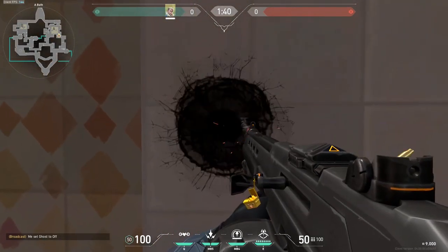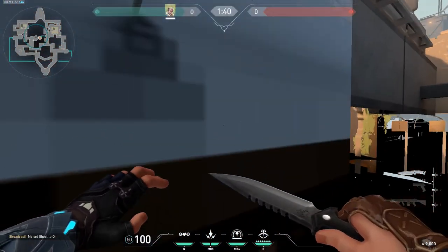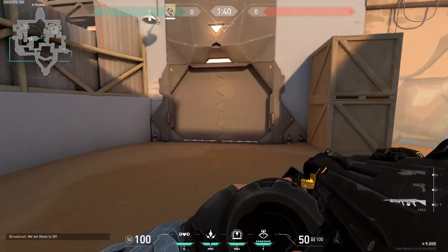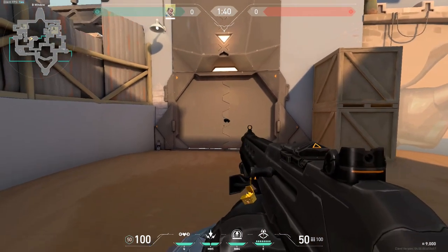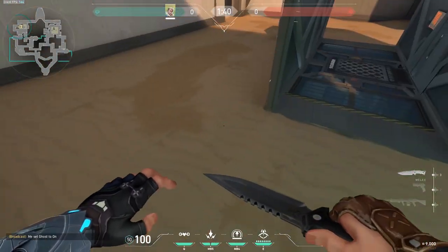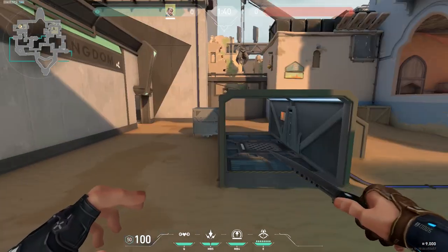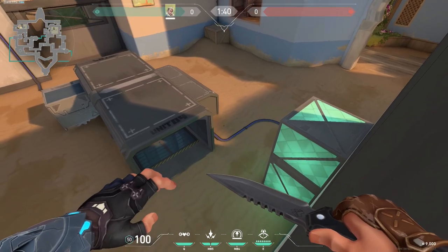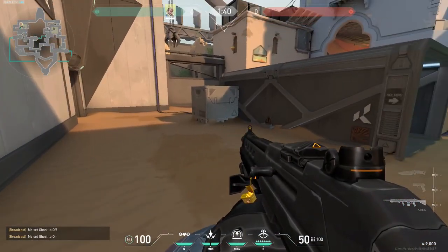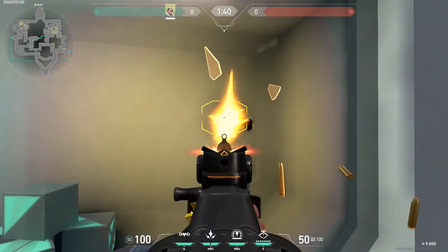That's another potential wallbang spot. This one is a wallbang for your teammates — just shoot it and your team should do the rest. It's very hard for them to flick and kill without getting tagged at least once. This one is a retake arrow and lands beautifully. The best thing is you can wallbang it very easily just past that corner, and you still have some pretty good value.